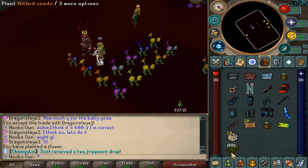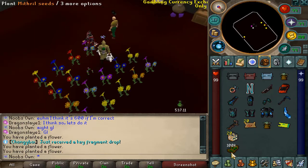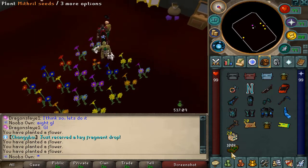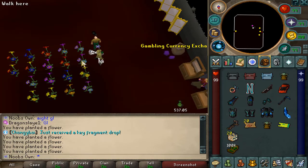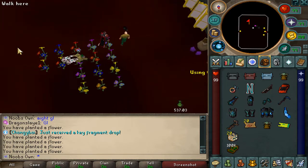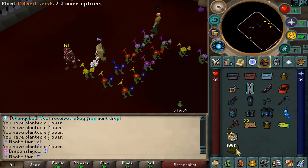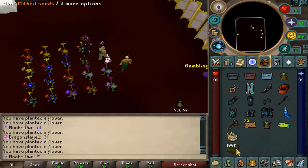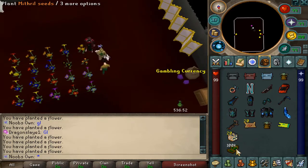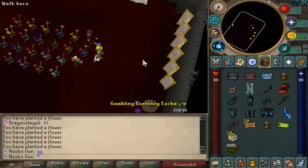Doing 600 quadrillion cash versus the baby Yoda pet. Starting off strong with one pair — he has nothing so far, then one pair. We replanted — god damn it. Now we have nothing. He has an oak — good game, he just won his baby Yoda back.